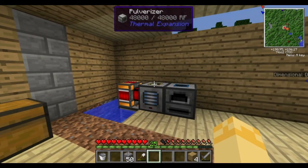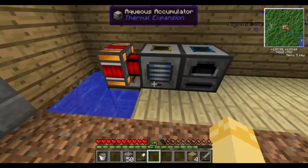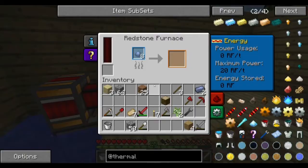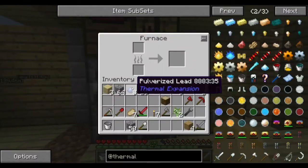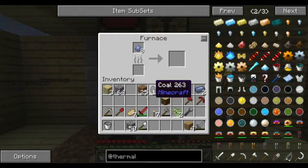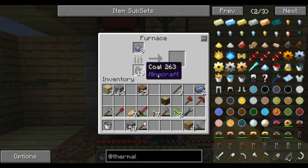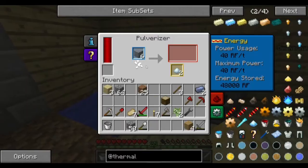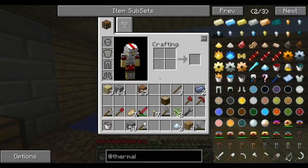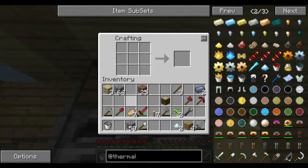I'll just smelt it the old fashioned way for now. I did get some pulverized silver. I'm going to have to put the chest here.